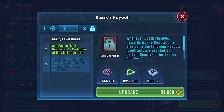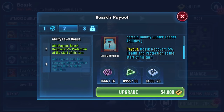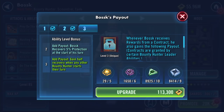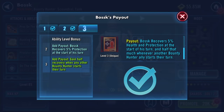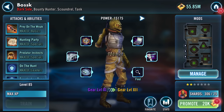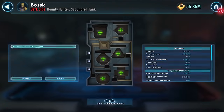Whenever Bosk receives rewards from a contract, he also gains the following payout. Contracts are granted by certain bounty hunter leader abilities. Bosk recovers 5% health and protection at the start of his turn. He's got an omega payout as well: gain half recovery when any other bounty hunter starts their turn, and half that much whenever another bounty hunter ally starts their turn. We've maxed out all his abilities except for the unique zeta which I cannot do at the moment.